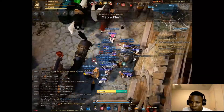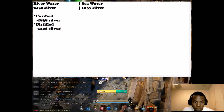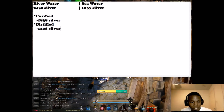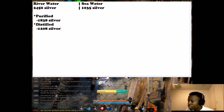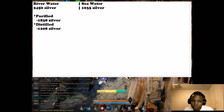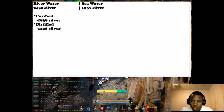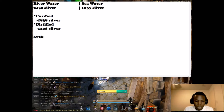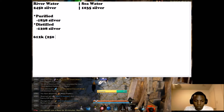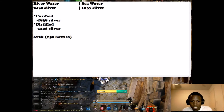If we just take a look at the numbers: if you gather river water it's about 2,450 a piece, which in the long run — say if you use 250 energy or gather 250 bottles — that's about 612K, which isn't a whole lot. So six hundred and twelve K for 250 bottles.